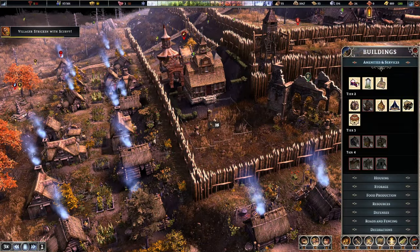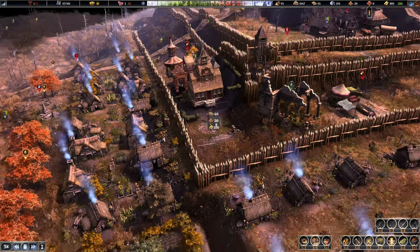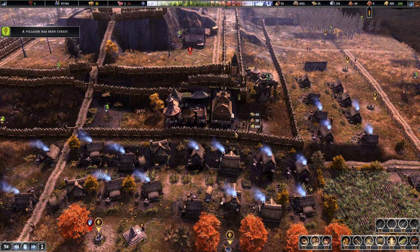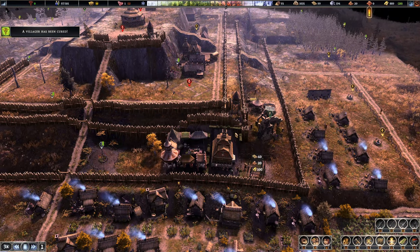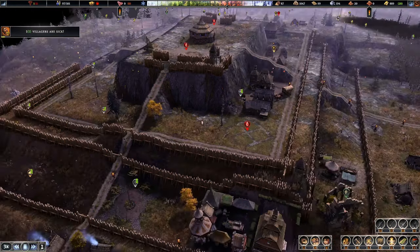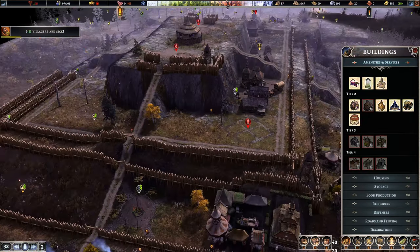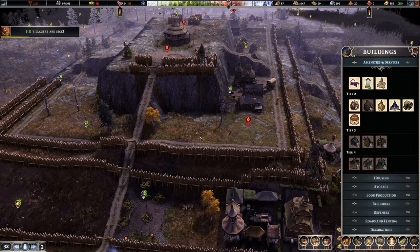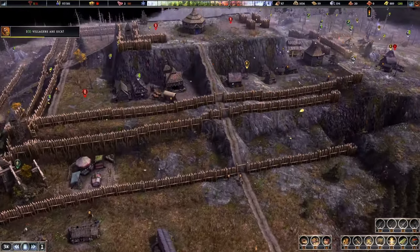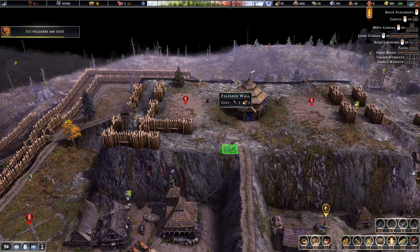Yeah, you can see that the terrain is definitely moving. Yeah, cool. Alright, so we'll build this dude right there. Thankfully we have exactly 20 to play. And yeah, that's disabled. Perfect. What do I want to do here? So housing here, housing here. I'm expanding over here. Industry over here.